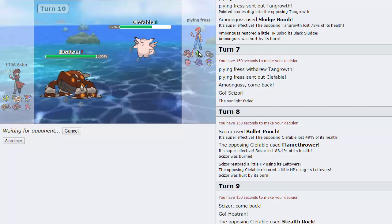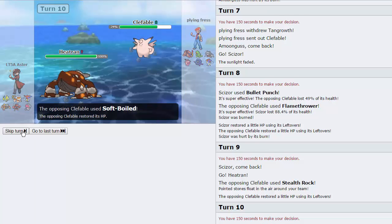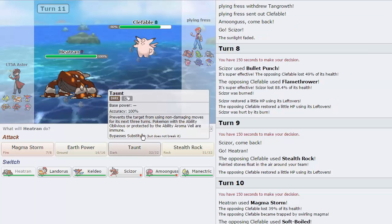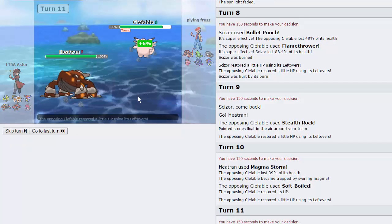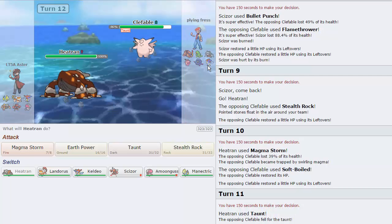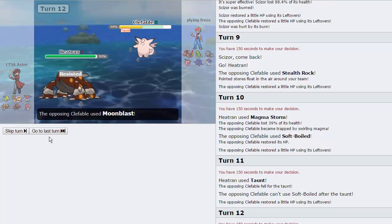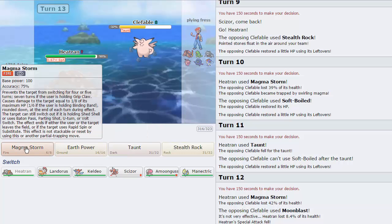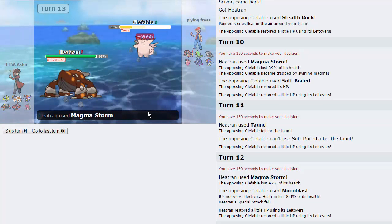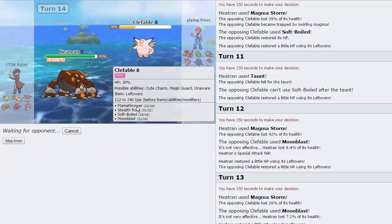We'll be able to Magma Storm here and catch something on the switch. If it's T-Tar, that's awesome — it's trapped in here with us. He does leave in his Clefable, but that's not bad — he goes for the Soft Boil. This thing is not trapped however, because of Magic Guard, so I'm just going to go for a Taunt on this turn. He does go for the Soft Boil trying to get it off again. I'm assuming his switch would be Keldeo — I don't mind trapping that either, just going to go for a Magma Storm to weaken this. He does stay in, goes for a Moon Blast that does no damage. He does get the Special Attack drop, however. We do land another Magma Storm but we do not two-hit KO this thing, and his Taunt ends, which means I have to Taunt again.